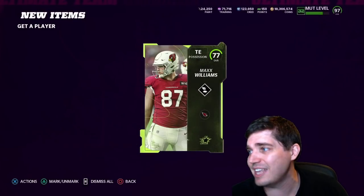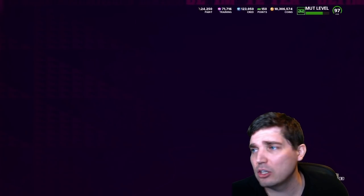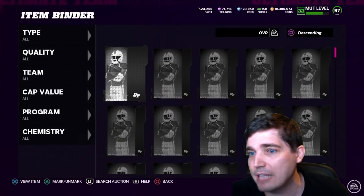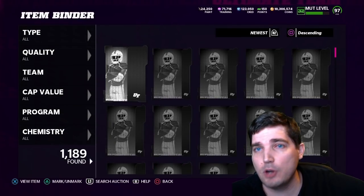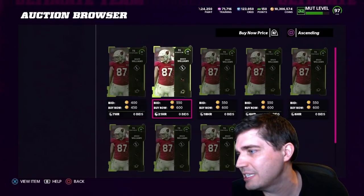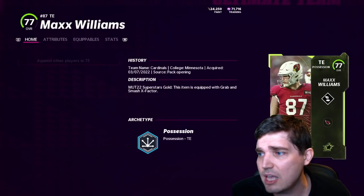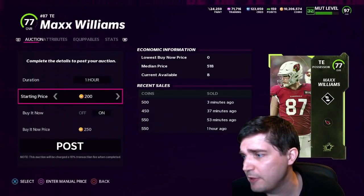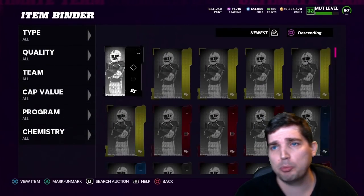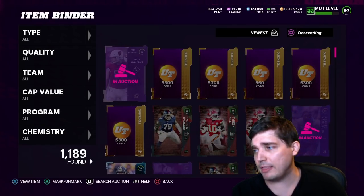We just got a superstar 77 overall out of a gap pack. Obviously you could just buy your coins off somewhere, but if you don't want to do that, here's how you do it for free. Playing those games you see you get some coins. He's only 600 coins, so not great — you can use him in an exchange, or you could probably sell the 77 for 550, so he's basically break even if not a slight loss. But you will get 80s and you will profit in the long run — that's just the long run sample size for the gap pack method.